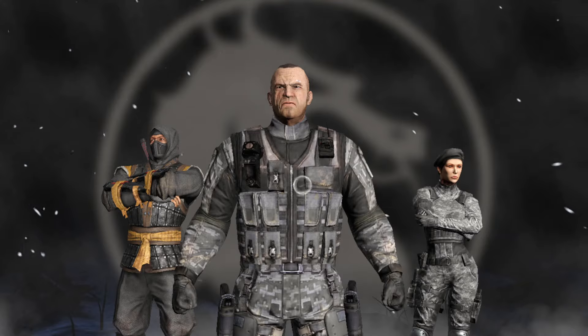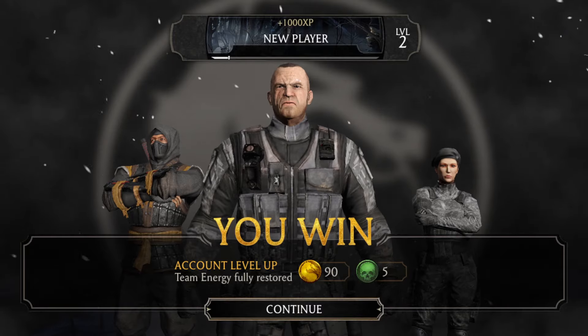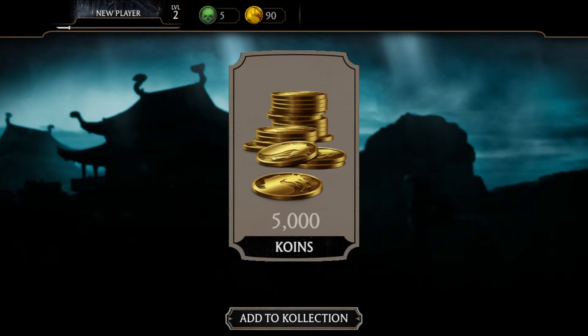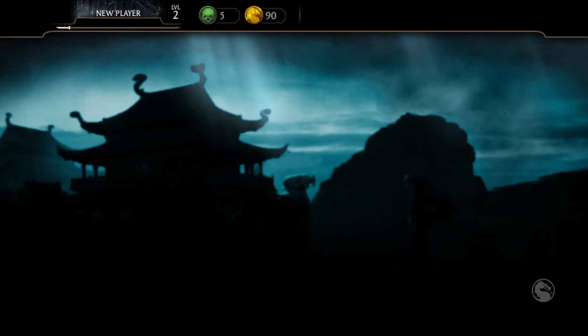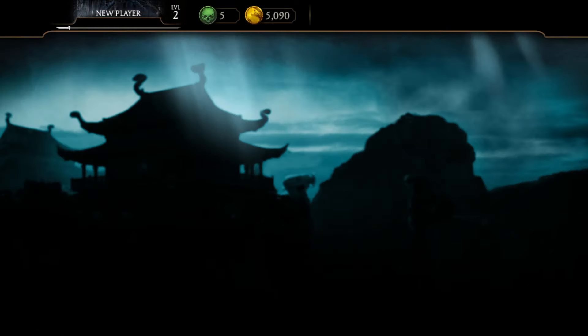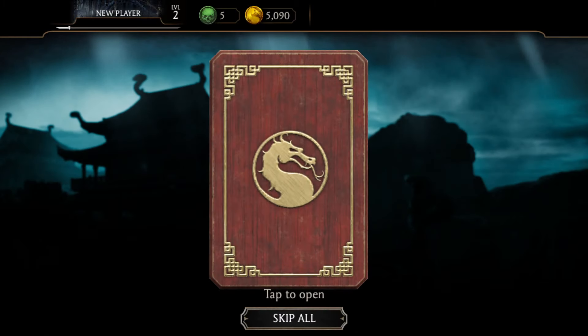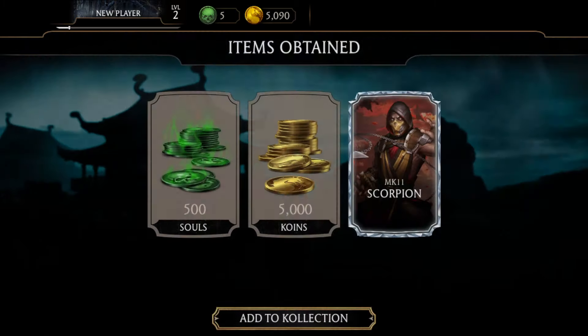In the very first day of your MK Mobile journey, you'll be offered a free pack. This pack is awesome because it guarantees an MK11 diamond and also 500 souls. If you pulled MK11 Scorpion from that pack, you are exceptionally lucky — he is the best pull you can ever wish to get from the beginner pack. MK11 Scorpion is by far the best diamond in the game at low fusion, even at fusion zero.